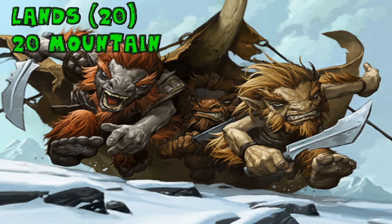The 20-land mana base is really the cheapest in the format by far — just 20 basic Mountains, and you're done. This contributes to the fairly low budget of the deck, the lowest of any deck we'll look at today. It's going to cost you just about $50 to build, which is a steal, and the deck is still super fun to play and can win whole Frontier tournaments.